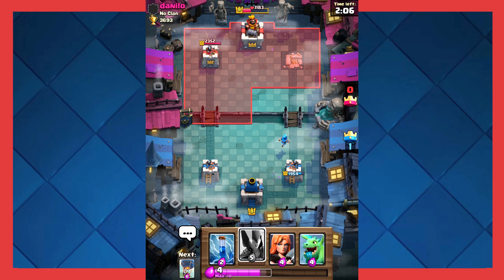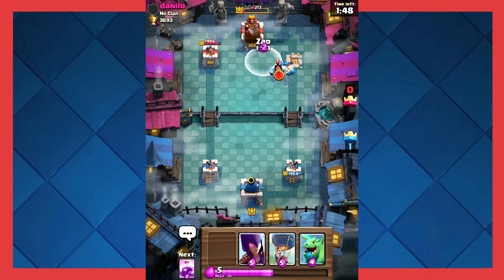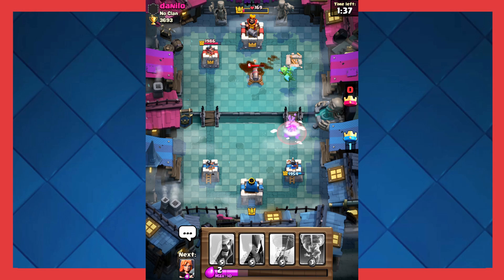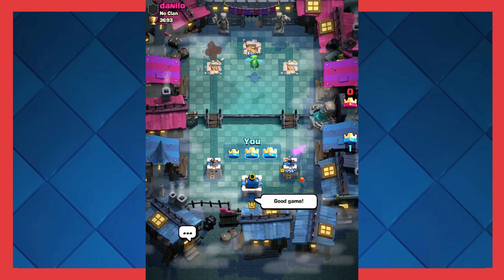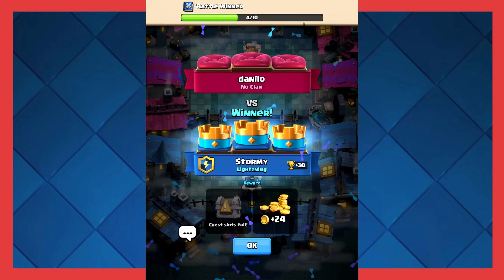I'm gonna go ahead and place a valkyrie here. I don't know what he's doing — he placed skeletons in front of my wizard which does nothing, so that wizard is gonna finish him off. I just rage, nothing of course. I'm gonna baby dragon there just to take out the cannon and ice spirit — that's an even elixir trade. I'm gonna go ahead and just start taking out the tower slowly but surely. Good game, well played — yeah, that was me letting people win, I don't like that.